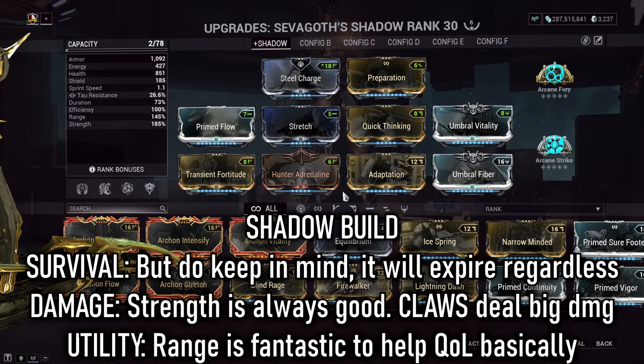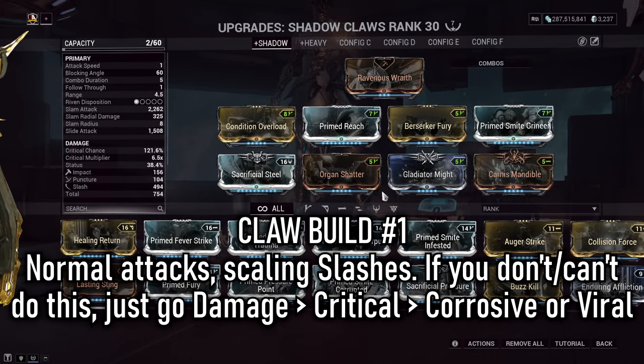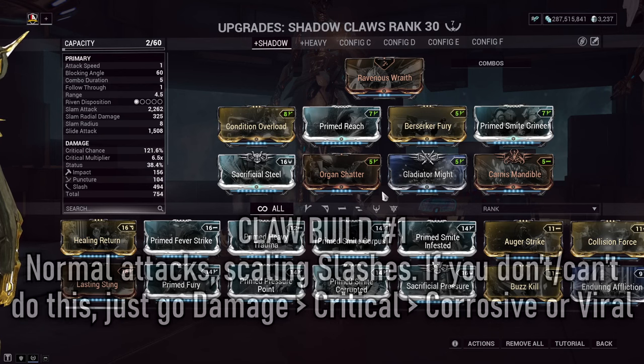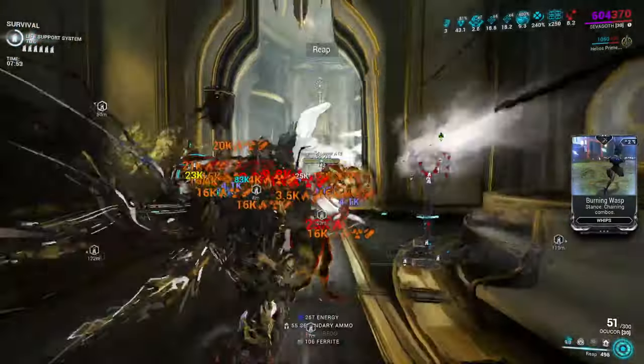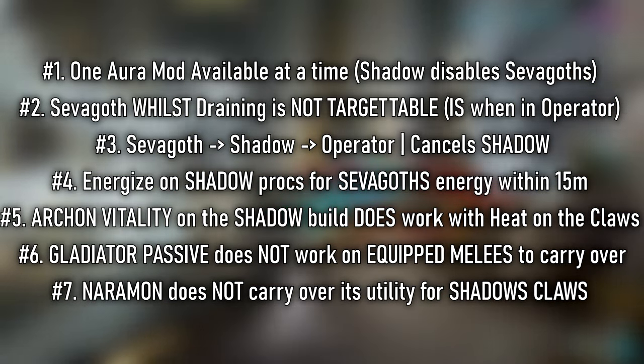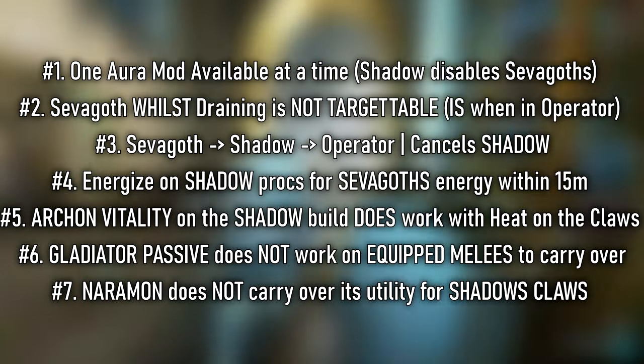Up on screen are the other builds that are going to run with him. One is his Shadow build, and the other two are builds that I use for Claws. You can go for either of them for swift, quick attacks and build up combos, then nuke with your x12 combo, or you can go for the heavy attack builds and literally just melt any enemies in front of you. Both of these builds work completely fine and they both deal a great amount of damage — take whichever one suits your playstyle. Now there are actually quite a few things I learned about Sephagoth that I think could help some people take their build further.